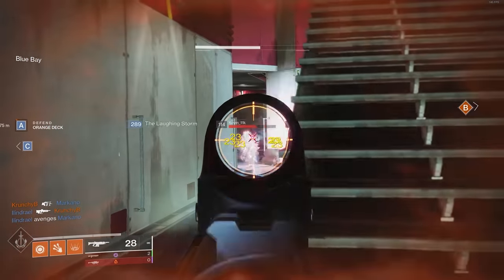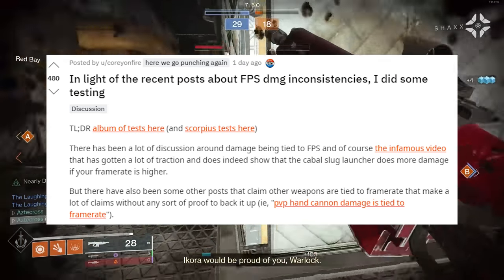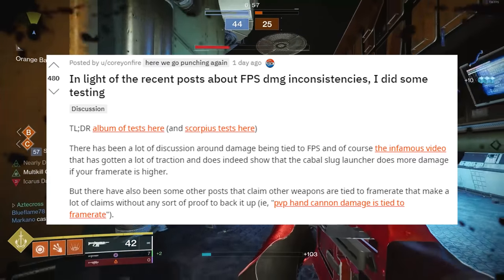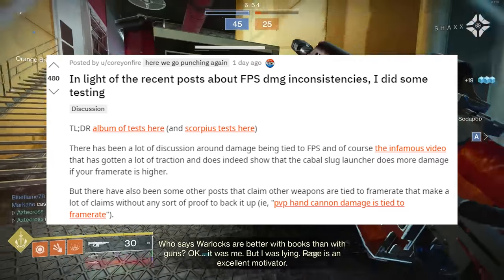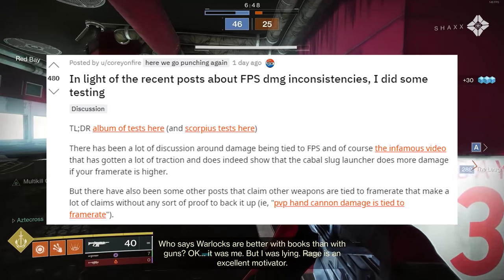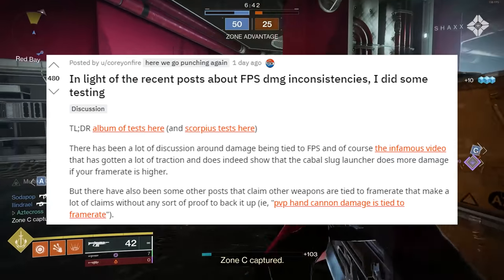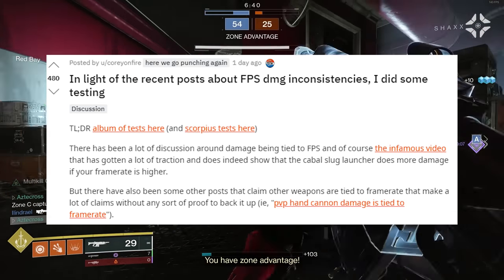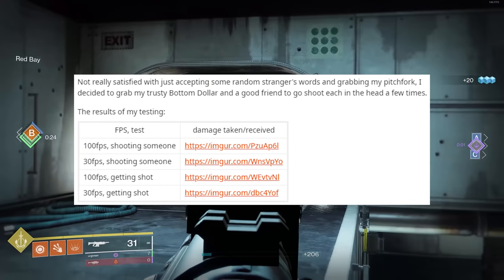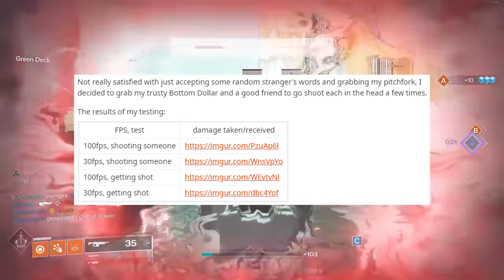This resulted in an eruption of tests from a number of different people. Corey on Fire stated there's been a lot of discussion around damage being tied to FPS, and the infamous video does indeed show that the Cabal Slug Launcher does more damage if your frame rate is higher. But there are also posts claiming other weapons are tied to frame rate without any proof. The example he includes: PVP hand cannon damage tied to frame rate. Not satisfied with just accepting that, he decided to grab his Bottom Dollar and a good friend to go shoot each other in the head a few times.